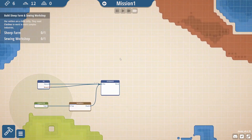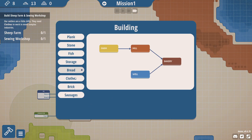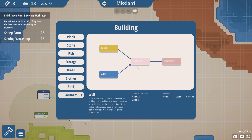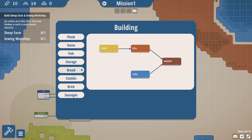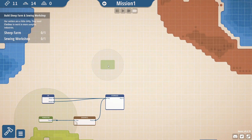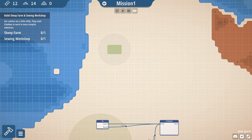Look at that — we are cutting down the trees. It's only a sheep farm and a sewing workshop. We are beginning production of new and exciting things. Sausages? No. Clothes. Sheep farm. Again, sheep farm will do the same thing where it kind of gets rid of the resources.